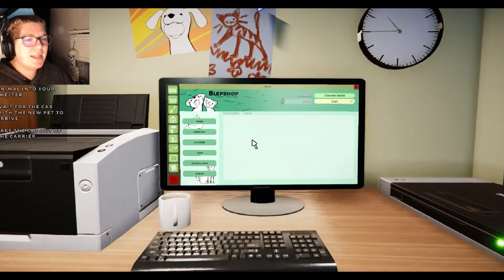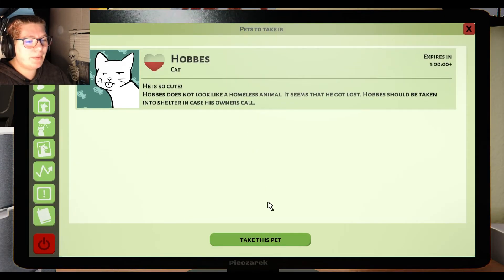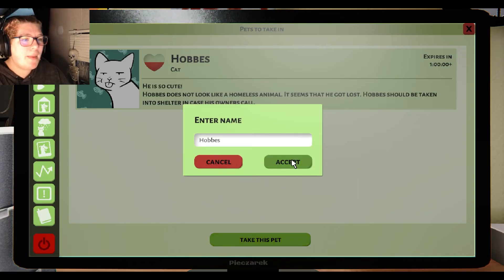There's a lot to this. Pets to take in — Hobbs. Nice, that's a cute name. He's so cute. Hobbs does not look like a homeless animal, he just got lost. Hobbs should be taken into the shelter in case his owner is called. Sounds good — we're going to keep the name as it is.